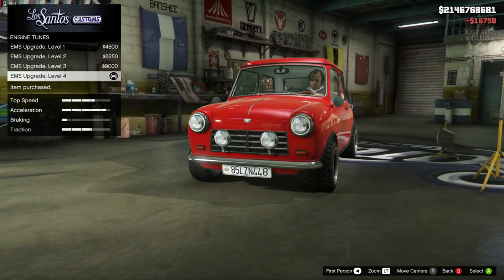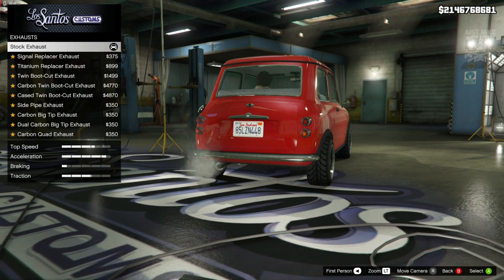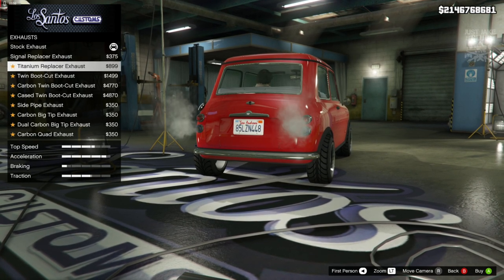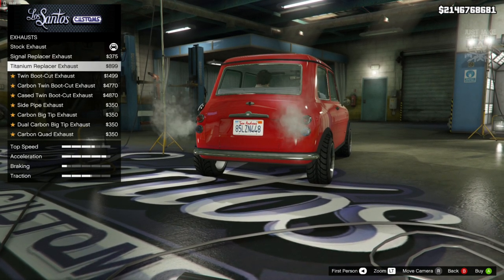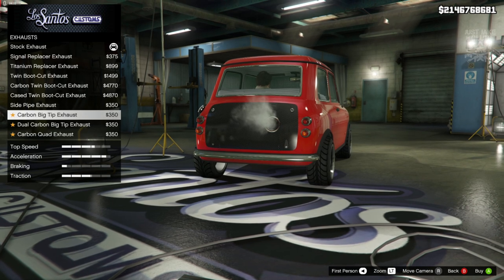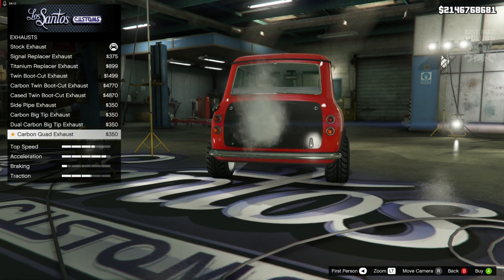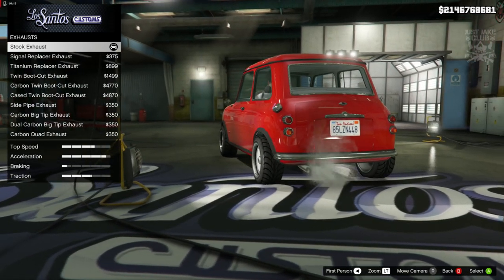We're going to get the level 4 engine upgrade. For the exhausts, they don't really change much aesthetically on this car, and all the aftermarket exhausts for the Weenie Issy Classic are batshit crazy. You've got exhaust pipes coming out where the tail light should be, underneath the license plate, taking over the whole boot area. If you want a crazy looking build that's the stuff, but for a classic clean look you don't really get any other options than stock, so we are going to stay stock for the exhaust.